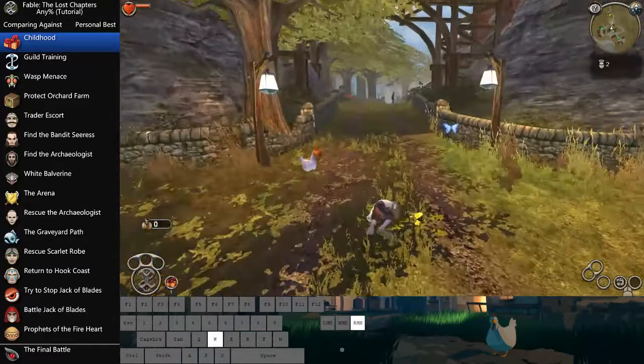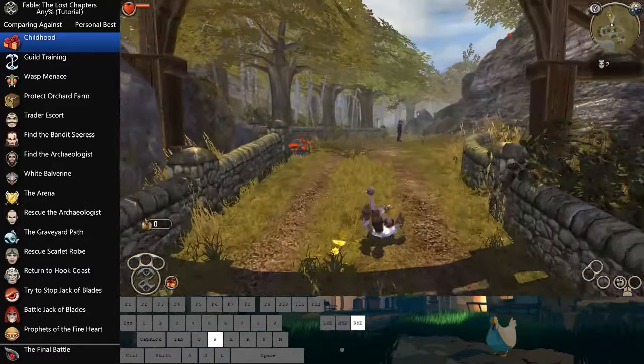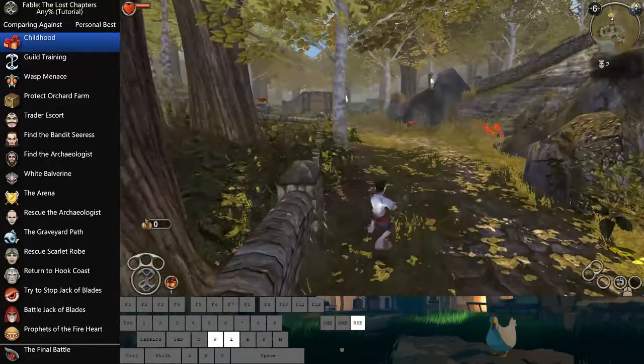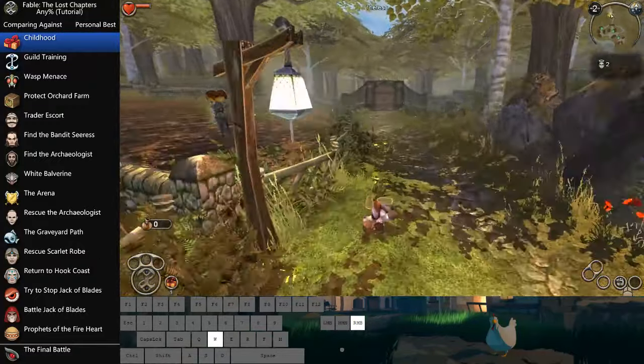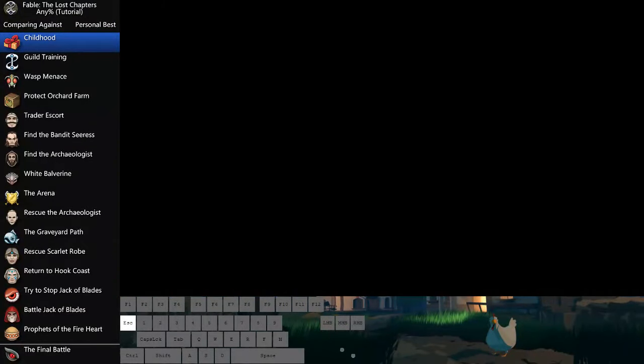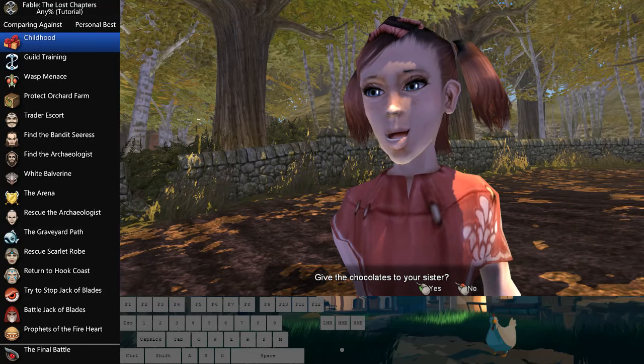If it's your first run, don't worry about getting caught by that guard — just smash through his dialogue and get on your way. Sometimes with really sharp turns it's actually not a terrible idea to just run rather than roll, because rolling animations can take a little while.